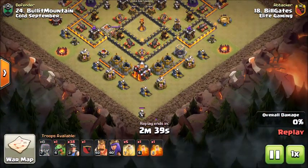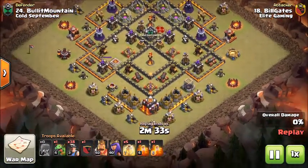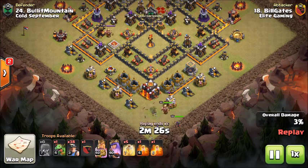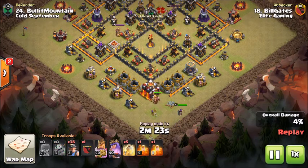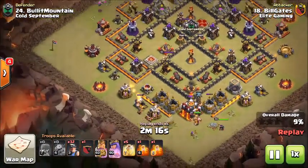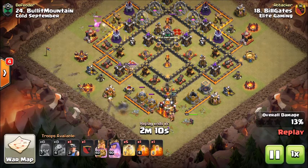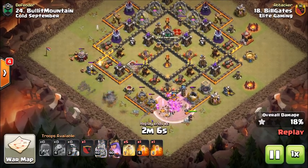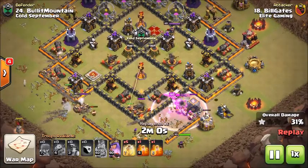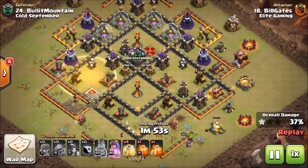We're starting off with Bill Gates actually doing a mass miner attack. It's going to be with the archer kind of getting some percentage down here — not really percentage, but just getting rid of that builder hut so that it's not annoying at the very end. And then the king and queen at the very bottom at 6 o'clock, getting rid of this town hall, securing pretty much a solid 2-star just in case. But anyways, the miner attack has already started.